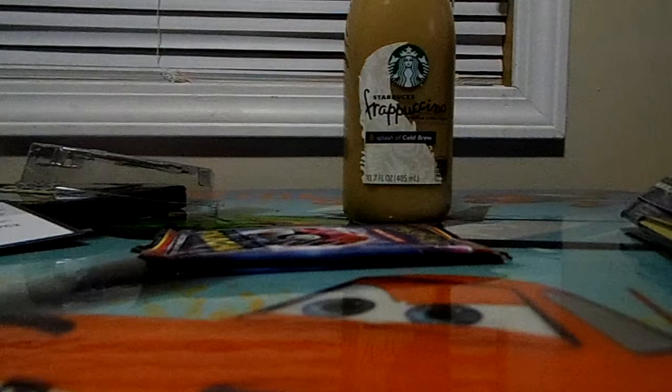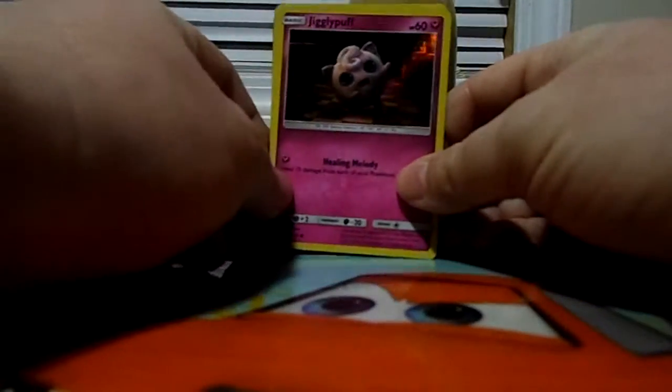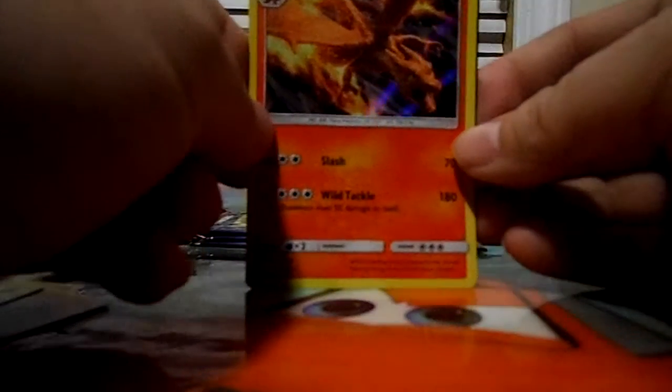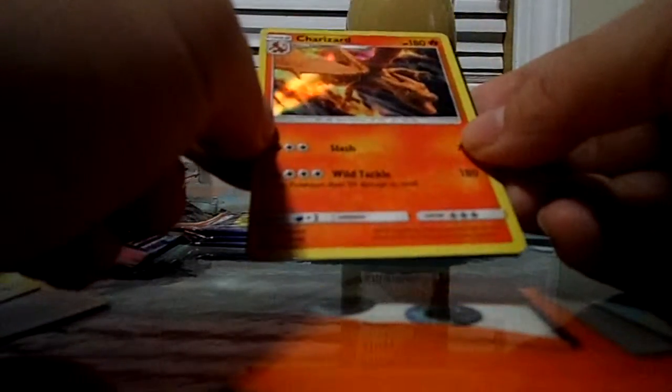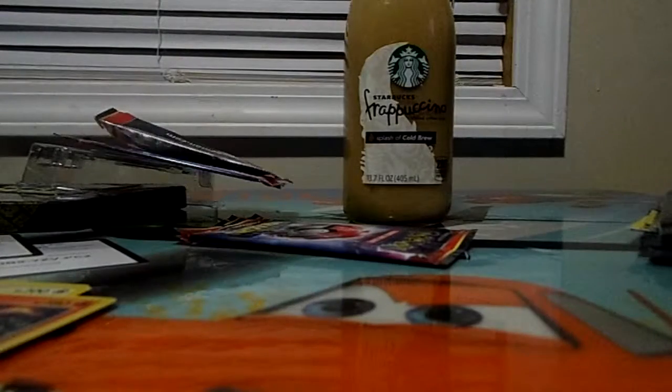So what I'm hoping to find is the Detective Pikachu card and the Jigglypuff card — and boom, there it is! Jigglypuff right off that Charmander, these are pretty cool. And we got Charizard, that's pretty cool. It is a star — those are all common and this is a star, so that's awesome. Another code too.